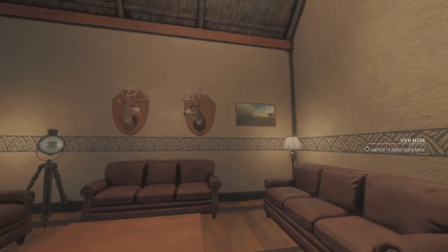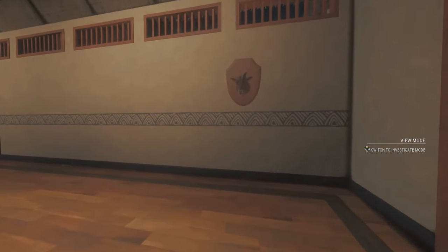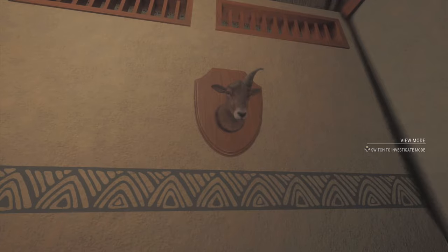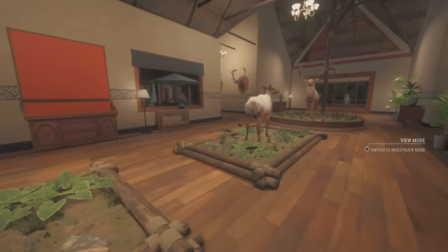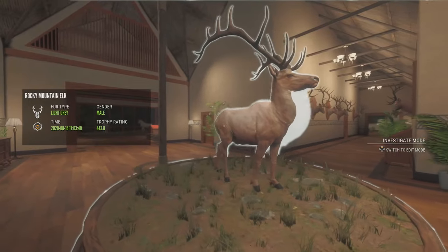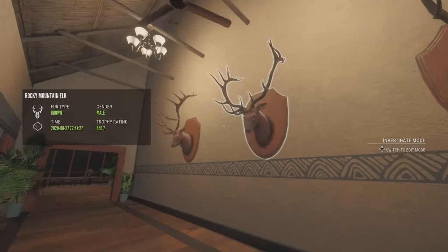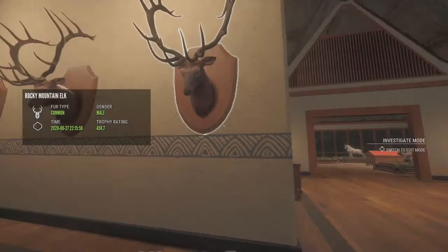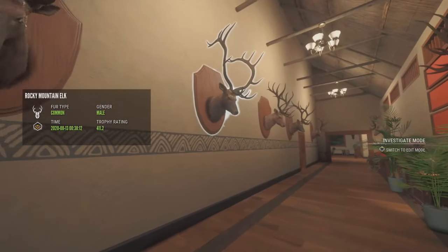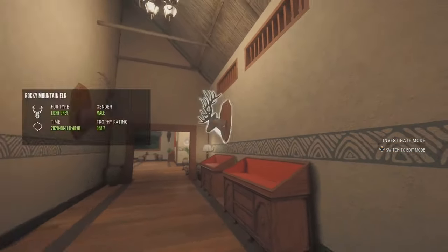Just a couple golds over here, and then when we go to the middle hallway, we have a piebald female right there, different variation. We've got Elliot the Bighorn Sheep - if you've ever seen the movie Open Season you'll understand the reference. Another piebald, we've got a nice gold - he's a 443. A little light gray, looks cool. I love the Rocky Mountain Elk. I've got a 458, 456. Basically my whole way of elk is what this will be. I might honestly have to just make a full lodge of elk. A bunch of nice golds is all that is.